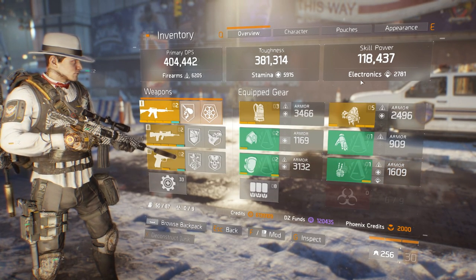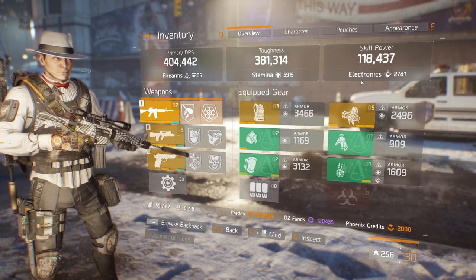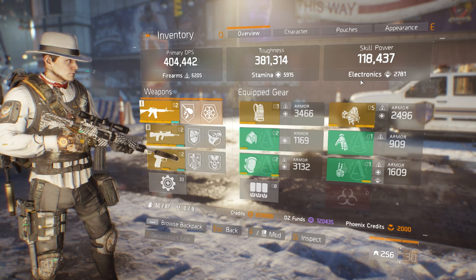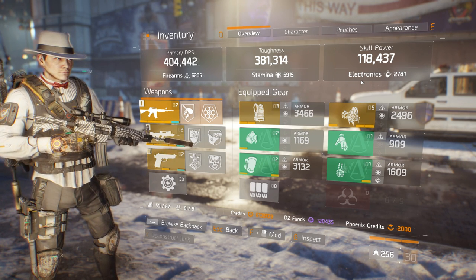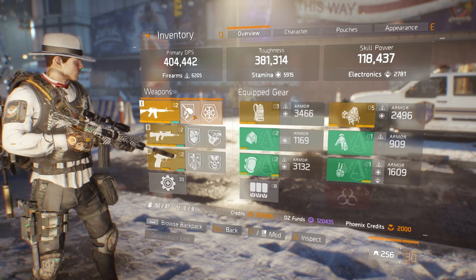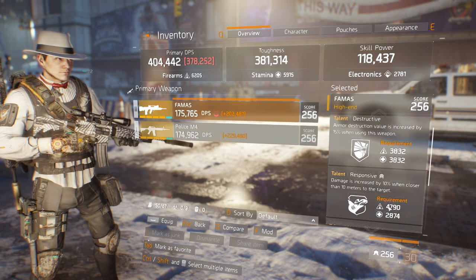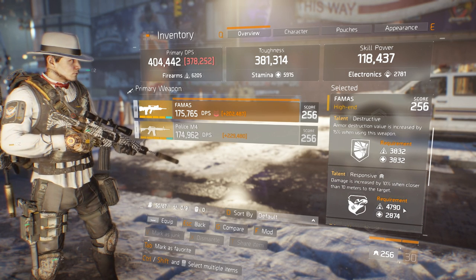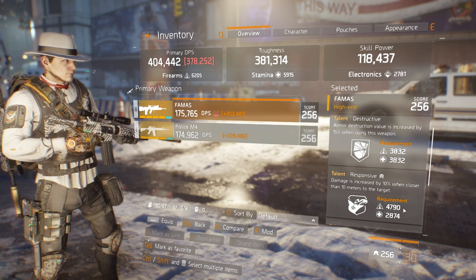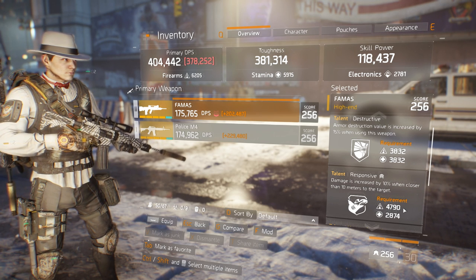As for the main stats — firearms, stamina, and electronics — just roll whatever you want to get what you want. Personally I'm running 6,200 firearms, 5,900 stamina, and 2,700 electronics. As a side note, a viable option for your main stats is to spec into firearms until you unlock talents like Brutal and Responsive, which take about 4,800. Then spec into stamina all the way. It's not how I'm personally running this build, but if it works for you then go for it.